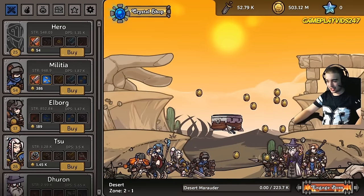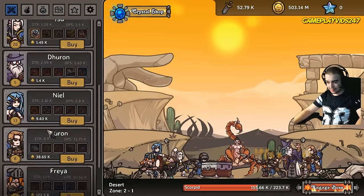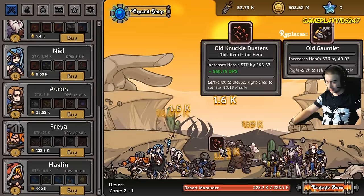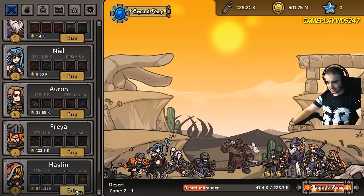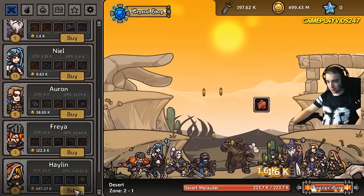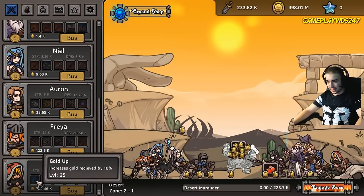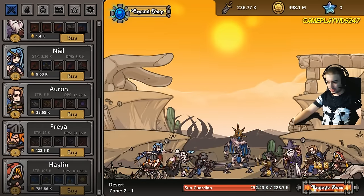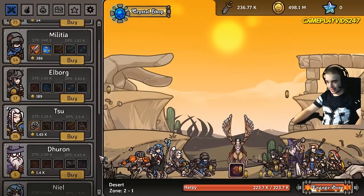I think we're coming off a fresh ascension, aren't we? Yes, we are. So let's level up some of our strongest heroes here. Looks like Halen is currently our strongest hero. We'll quickly purchase Halen. We've just leveled up Halen quite a bit there. If I can get Halen to 25 that'd be fantastic, but I don't think we have enough money for that at the moment, so we're just going to be careful with how much we actually spend here.